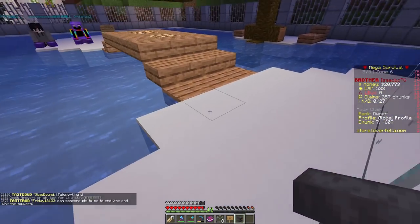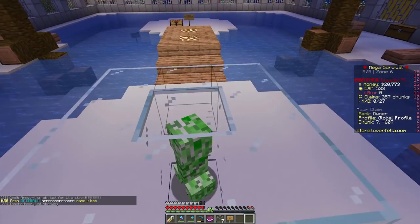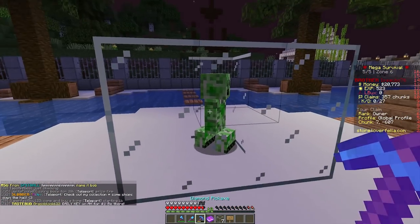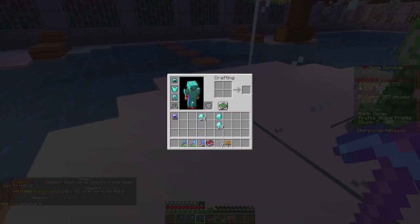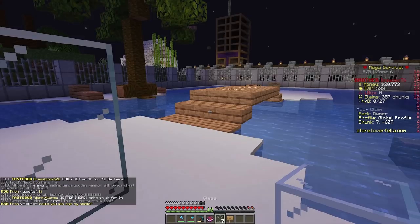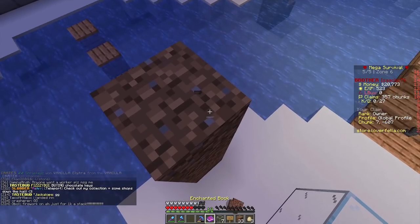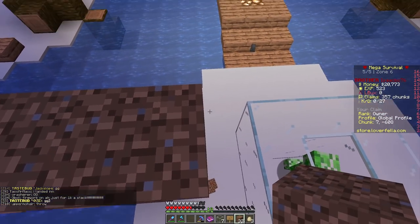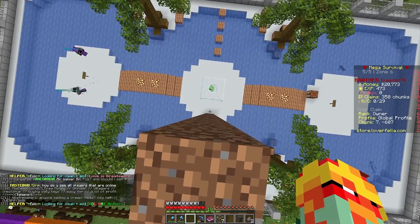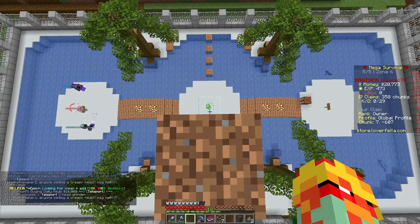The best course of action is going to be shoving this creeper in the middle of a glass box so he can't explode on us, and then we just have to take fall damage repeatedly until a lightning bolt hits him. Then we close him up and name tag him. I got the creeper in the glass — he almost exploded on me. We're going to name the creeper Bubbles because the dolphin died before we could name him.